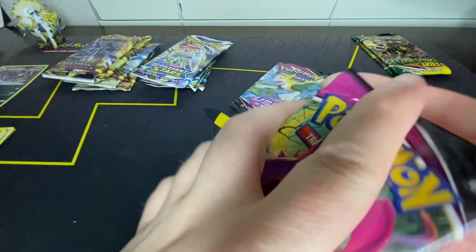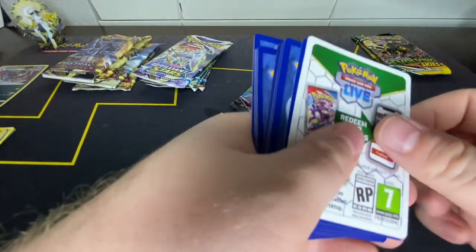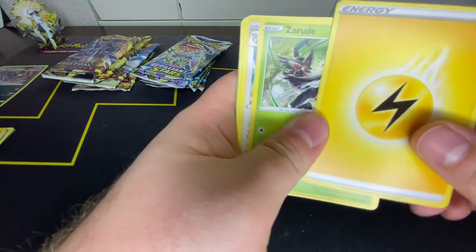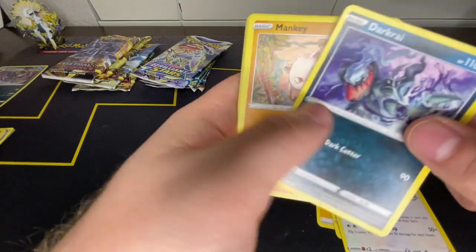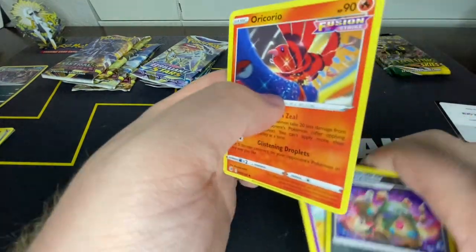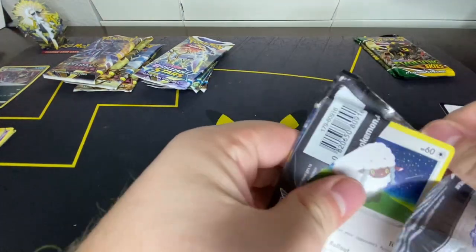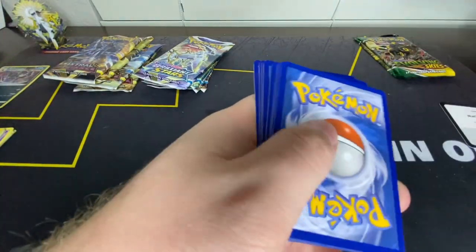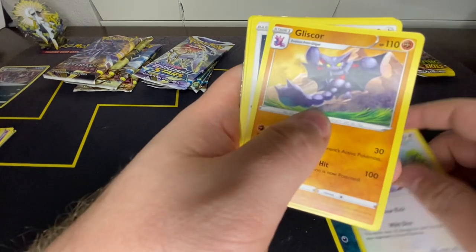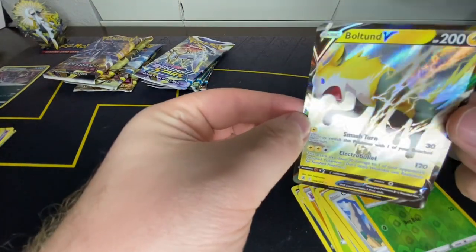Pack number three of Fusion Strike with the Gengar Gigantamax form on the front — definitely a cool thing. I thought this was a cool little set, not the most amazing but a good value. Lightning Energy, Zeraora, Delcatty, Darkrai, Mankey, Clauncher, Growlithe, Stufful, Sigilyph, Garbodor, Oricorio. And the final Fusion Strike — I see our boy Wooloo. Fighting Energy, Galarian Linoone, Stantler, Gliscor, Wooloo, Gossifleur, Mudkip, Sandshrew, Cufant, Dubwool, and Boltund V — our first V!